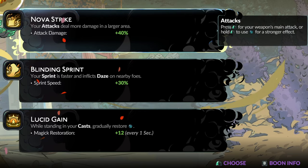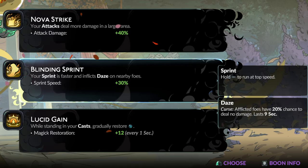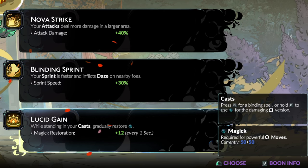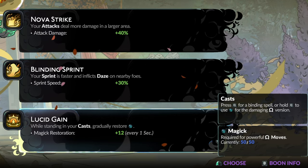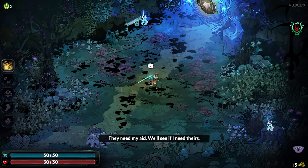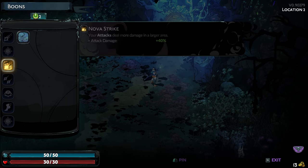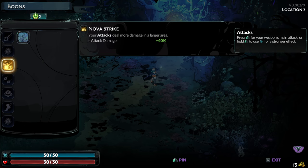That is our first boon. Your attack deals damage in a larger area by 40%. Ooh — your sprint is faster and afflict stays on nearby foes — this seems kind of alright. But while standing in your camp, gradually restore magic. So if I stand inside my Q ability, that giant radius, I get back a little bit of magicka, maybe up to 12. Not exactly sure how that works, but immediately a 40% increase in attack damage and a larger area is going to have to be the stronger one for me. That is hard to beat. If we press B for boons, we can see everything we have here — Erebus Gloom, Serenity Area.